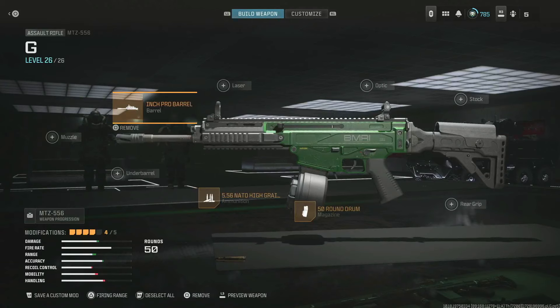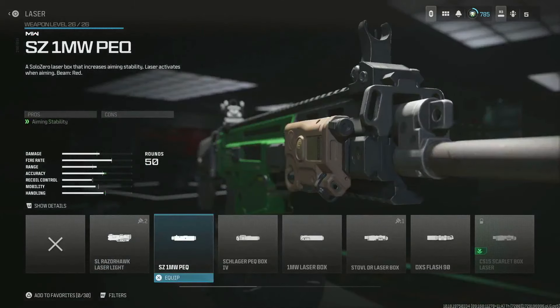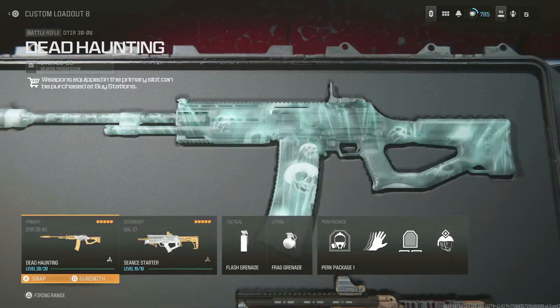Stacking two barrels gives you that redacted blueprint, which means you have eight attachments on this weapon. It might kick off one of the other attachments you added — for example the laser, since it wasn't part of the original blueprint. What you do is add that laser or missing attachment back, and then it's going to say on the bottom left 'five out of five attachments,' but on screen it will only show four. That's when you know you've done it right.